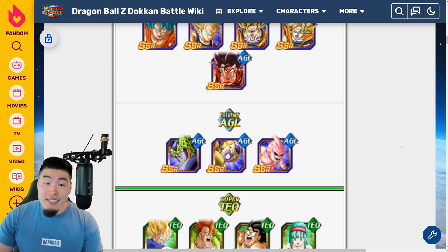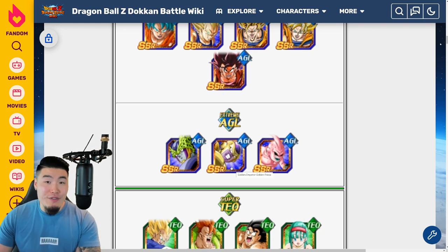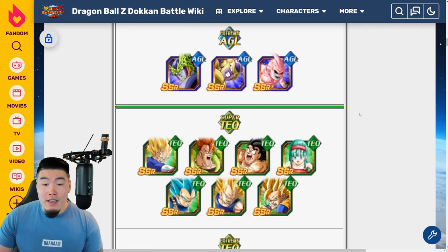Moving on to the Extreme AGL side — obviously not a lot of options — but the AGL Golden Frieza is by far one of the best tanks in the game. He actually has the highest damage reduction in the entire game at 90%. So if you want a very good tank, he's a great choice, although he's not going to do much for you in the damage department — keep that in mind. This Cell has a Dokkan Awakening now and he's actually a great stacker-slash-nuke. If you need a stacker for longer events like Infinite Dragon Ball History or the Legendary Goku event, this Cell is also not bad.